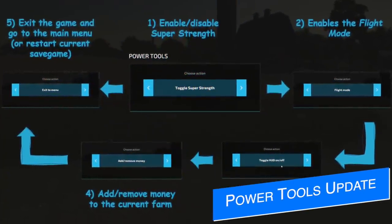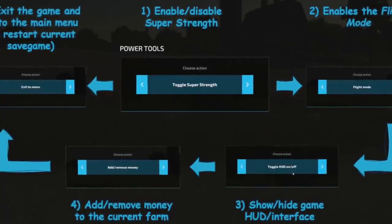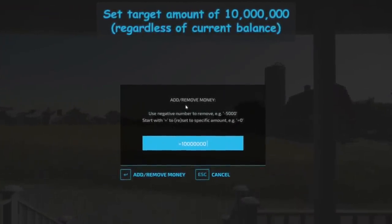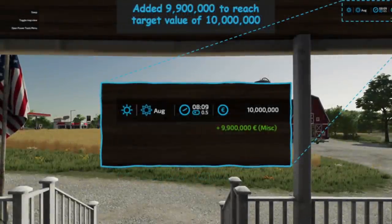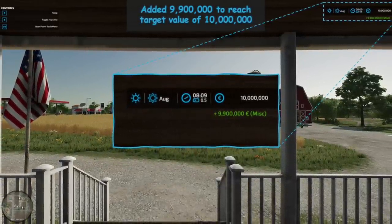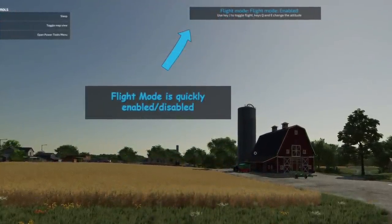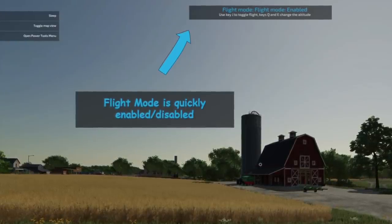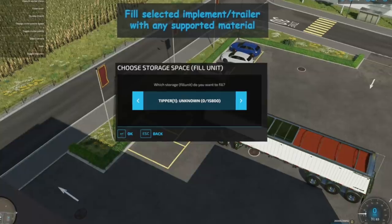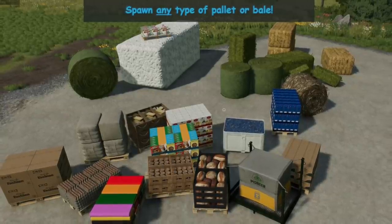Weasel Modding, creator of the power tools mod also known as the F12 mod for PC players, has a question for you guys. He's got a new version of the mod ready to go which fixes some bugs and adds new features to spawn logs, which is pretty cool. The problem is that if he pulls the current version from mod hub and replaces it, the mod could fail, and it's going to need another update after the next game patch anyway - which will probably arrive before this mod even makes it into testing. So he's asking: do you want to wait and have the possibility of another update cycle taking a month or two, or would you prefer he releases now? Let him know at the link below.